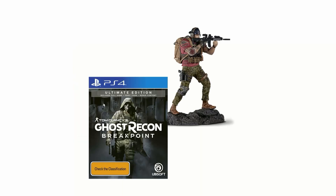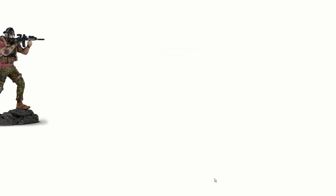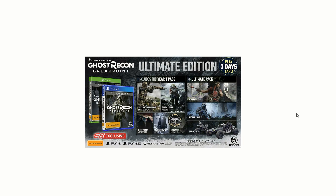In this edition we get the Ultimate Edition contents, a Year One Pass, and bonus content. I really hope we get a steelbook case — I love steelbook cases. This figurine is looking pretty awesome too. From the Ultimate Edition, we get to play three days earlier than the launch day itself, so around the 27th or 28th of September.